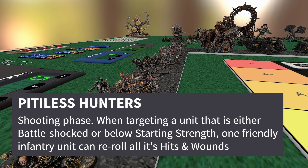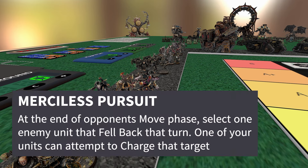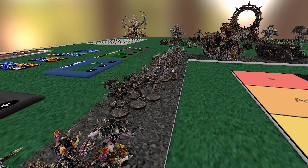Next, Pitiless Hunters — in the shooting phase, one of your infantry can re-roll all hits and all wounds if they target a unit that's either Battleshocked or under half strength. Havocs with Reaper Chaincannons or Lascannons are going to get a lot of use out of that. And Merciless Pursuit — when a unit falls back, you get to charge it. If you lock something up with Warped Talons, unless they have a really high movement, they're basically permanently stuck there with you.